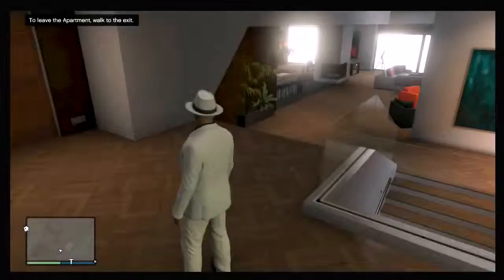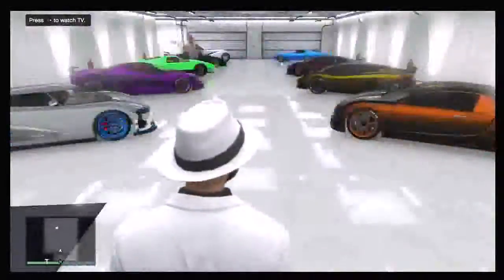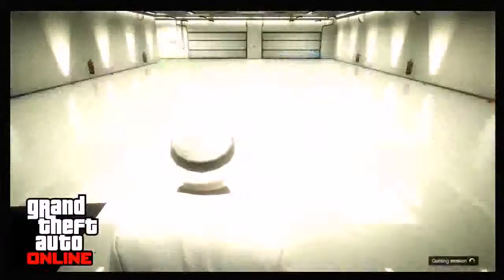Alright, so you want to press up and accept the invite to your friend's apartment. Once you're in there you both want to head down to the garage, and you want to stand at the back of his apartment where the TV is, and you want to find a brand new session.